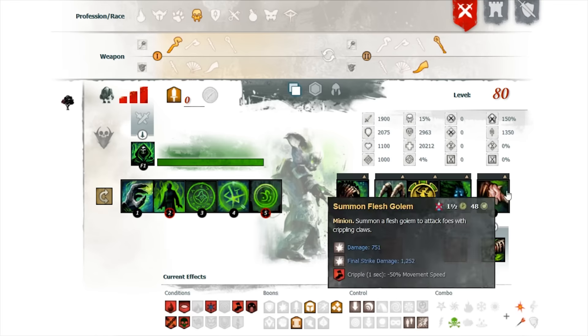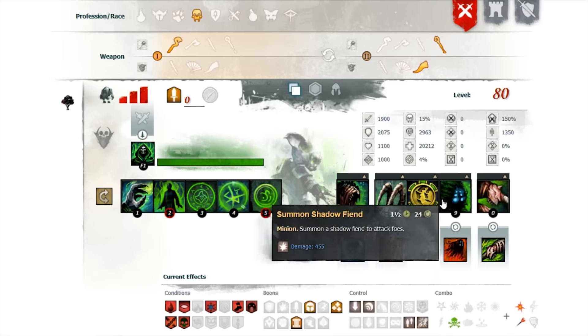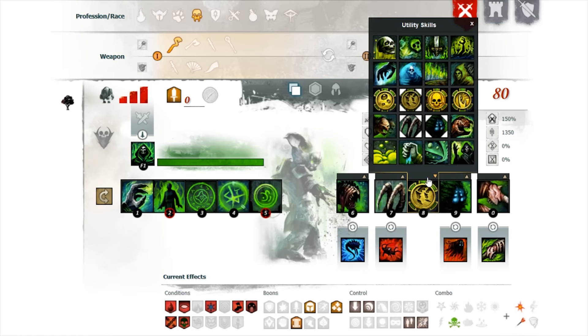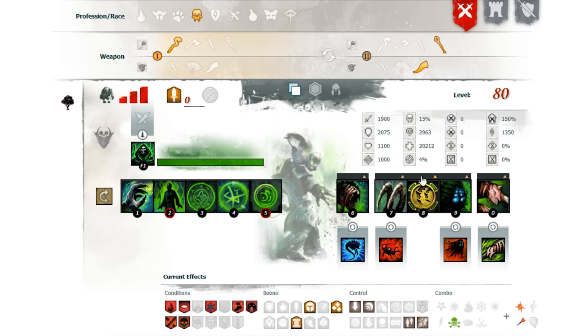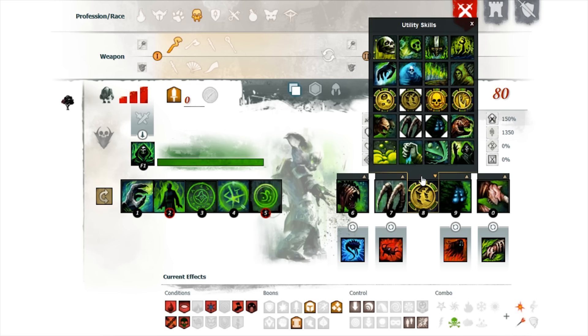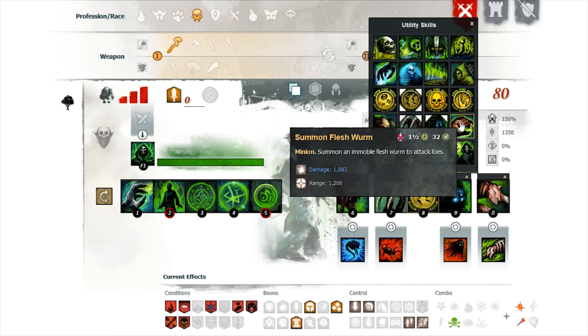The reason I chose these minions and this signet is because I really don't like the other two minion options for this build. The bone minions don't last very long in combat and you really want to make the most out of your combat time.